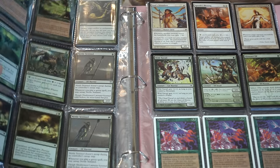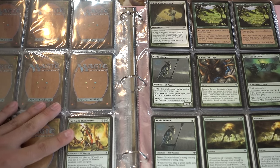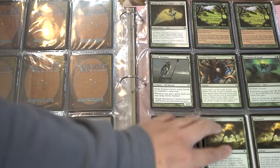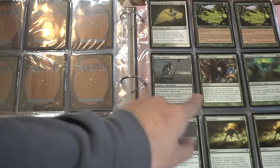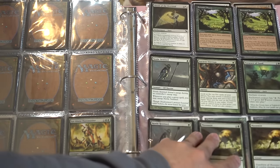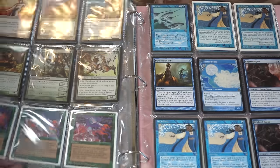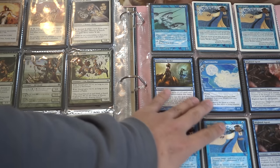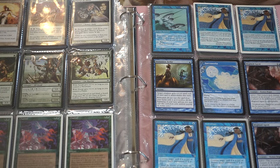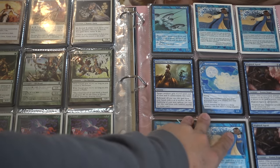Mutagenic Growth is very good. Presence of Gond — if you are lucky enough to find these at your locals for cheap — it has an infinite combo with Presence of Gond and Seton, which we see right here. Glistener Elf is always very good. Blighted Agent is a pickup. Infect as a mechanic is just so good and so powerful that I just want to pick up as many Infect cards as I can right now, including Glistener Elf and Blighted Agent.